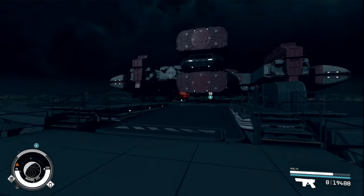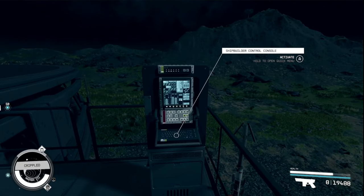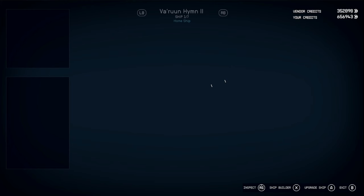We can get everything we need here at our outpost landing pad with a builder. Once you get there, interact with the console and select Modify a Ship.